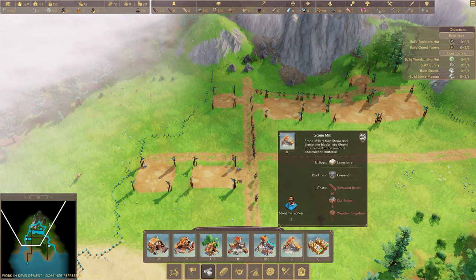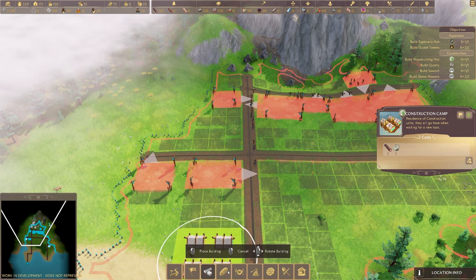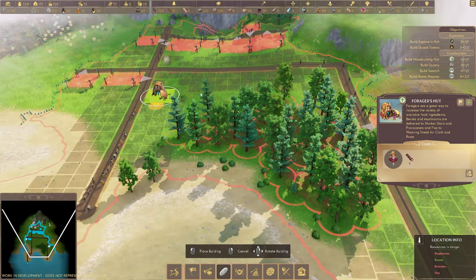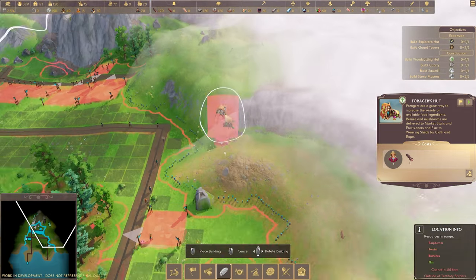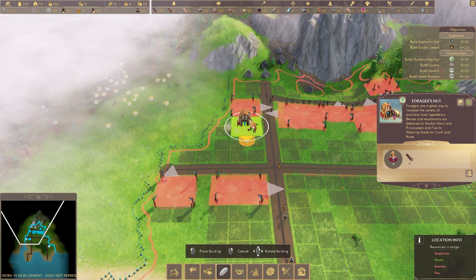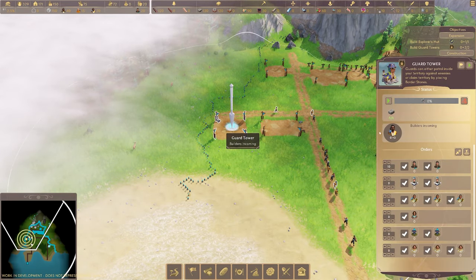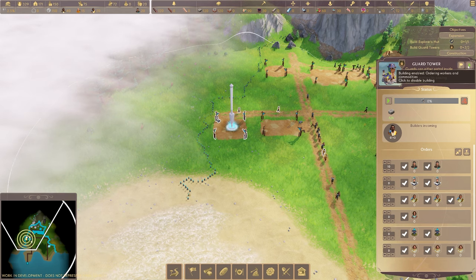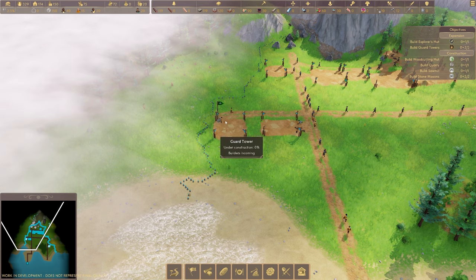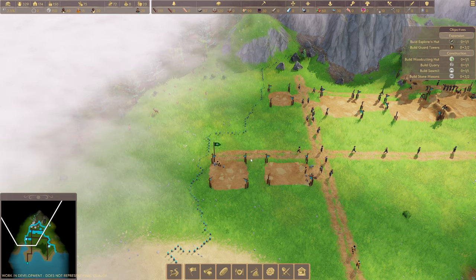Oh wait - a stone mill produces cement using limestone. I don't think we can do that quite yet. A forager's hut would be quite good - it will go and collect all those types of things. Perhaps we need to put a forager's hut in this area. Now as soon as they build this guard tower - we can set normal or high priority - I want to get them to build it so I can push this road back once they've expanded the area.